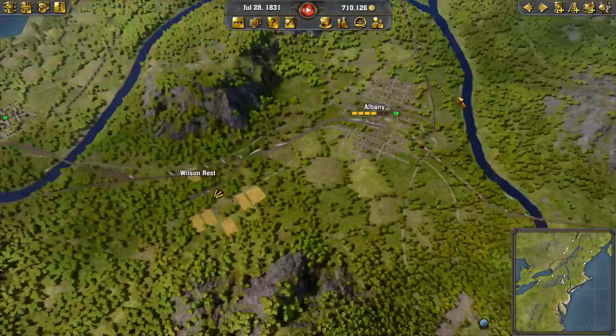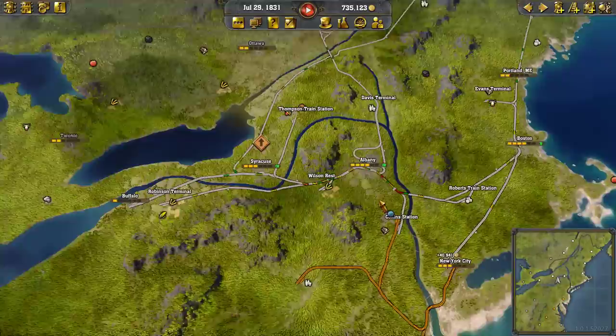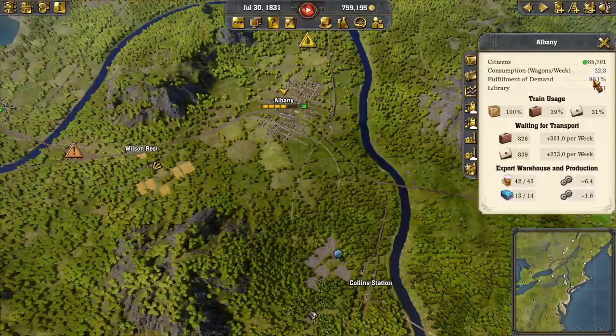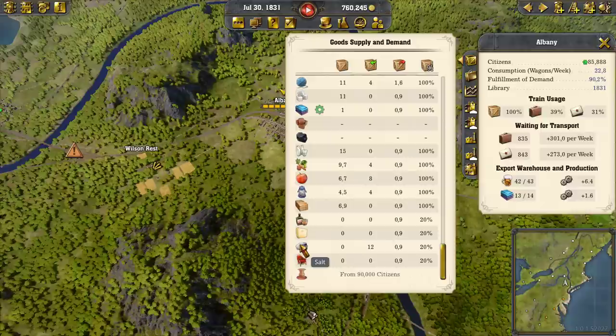We've got 12 salt on the way by train — that's the big long line we set up at the end of the last episode. What did I say it was? It said 85.7 and we're at 90%. We've got a library in there which is helping us with fulfillment, because we've got a few we're missing. We can use furniture. We've got salt on the way. We need the dairy and we need liquor. Ceramics too. So we've got almost everything going on here.